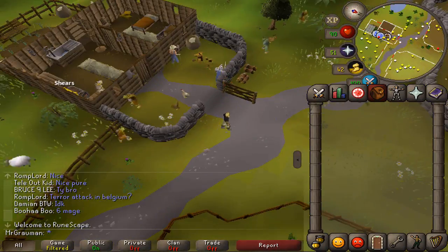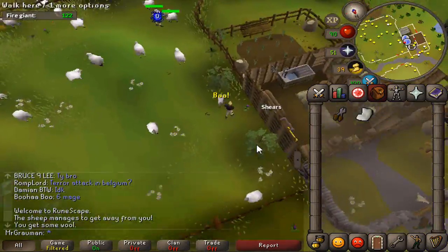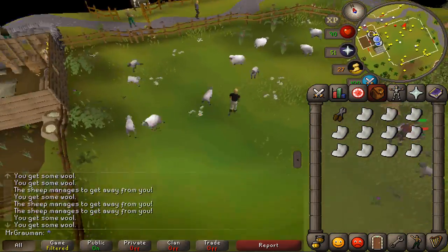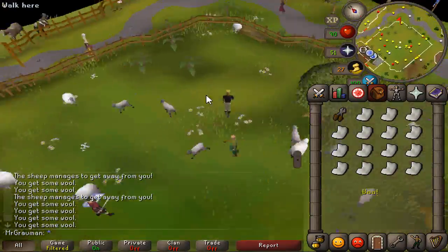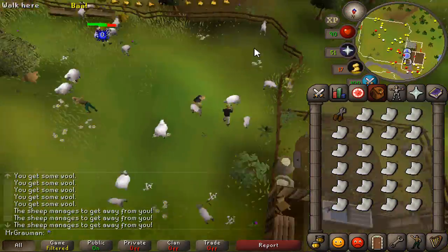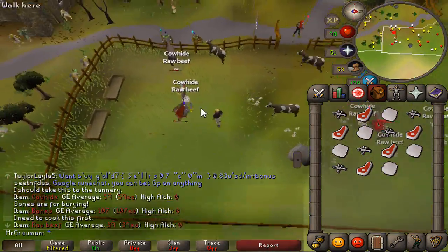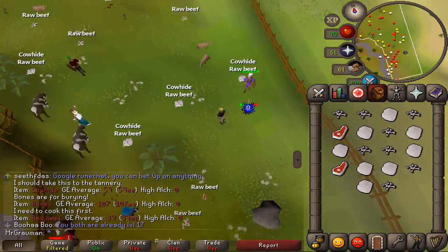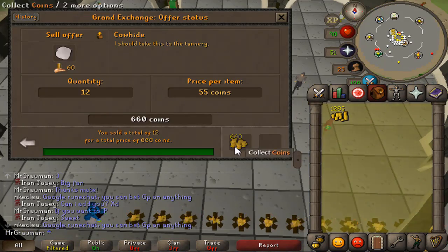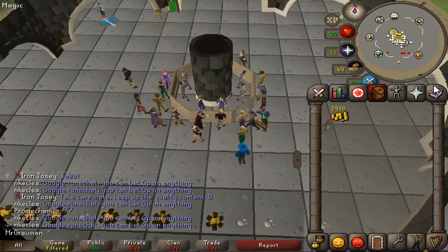It can be quite rough to make the first money in the game, so here are a few nice early methods. The first is getting wool from sheep. When I went to the cows I found it was pretty heavily botted with no cow hides on the ground, so I got a full inventory of wool, then a full inventory of cow hides and bones. Getting an inventory of wool took around 4 minutes and a full inventory of bones and cow hides took less than 2 minutes. From the bones and cow hides I got 1,945 GP, and from the wool I got 3,938 GP.